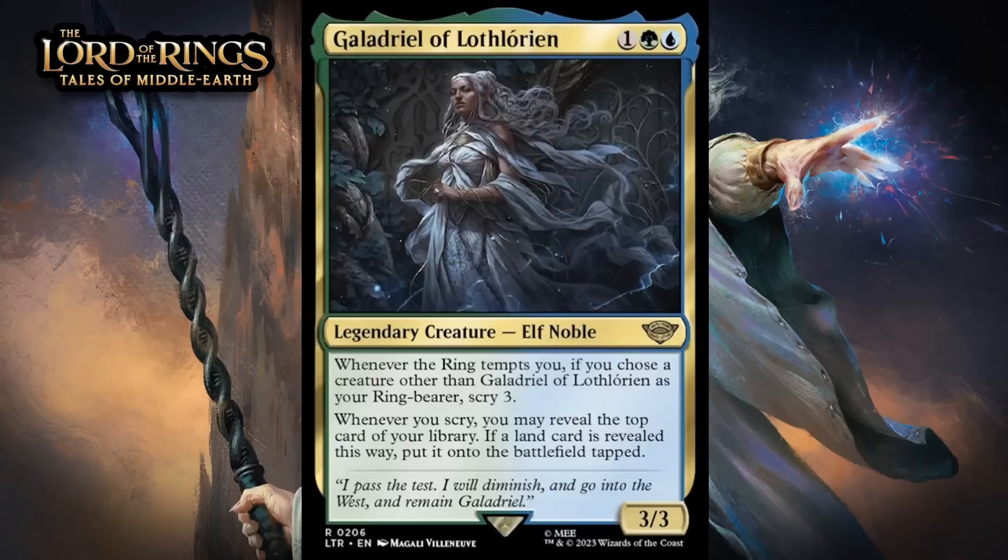Next up, it's Galadriel of Lothlorien, which for one generic, a green, and a blue, is a 3/3 legendary elf noble at rare. When the ring tempts you, if you chose a creature other than Galadriel as your ring-bearer, scry 3. Whenever you scry, you may reveal the top card of your library — if a land is revealed this way, put it onto the battlefield tapped. She's got decent base stats, and getting to scry 3 when the ring tempts you is a big deal. Once you're scrying that much, it feels pretty close to drawing a card because you gain so much control over your next few draws. On top of that, she also lets you effectively draw cards and ramp when you scry. She feels like a very accessible value engine — giving her a B+.